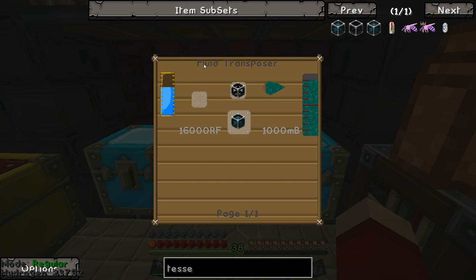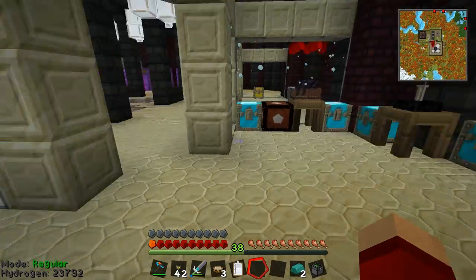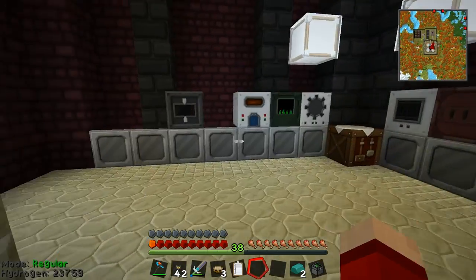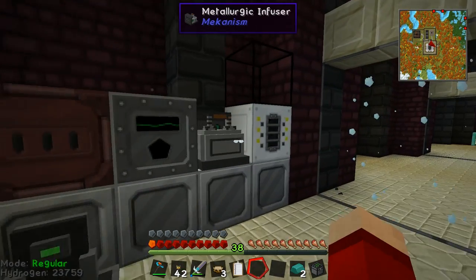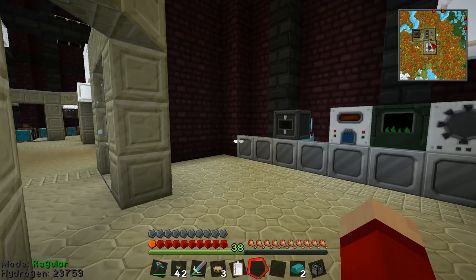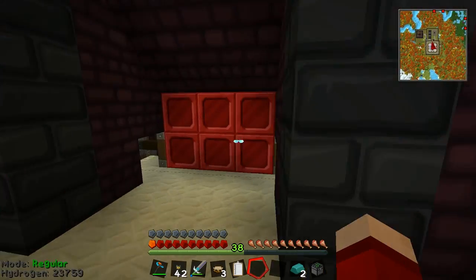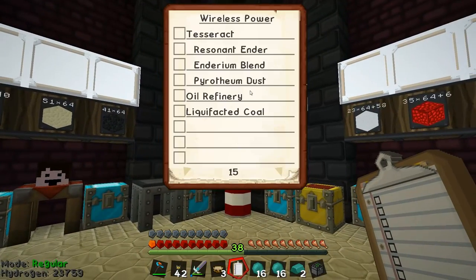To fill the frames I have to insert resonant ender into a fluid transposer. A fluid transposer basically puts liquids into other things. I just realized I don't have any more ender pearls on me — I'm going to have to go down to the farm and fix that, but I should have enough essence. While those ender pearls smelt up, I'll go ahead and check off resonant ender, enderium, and pyrotheum dust.